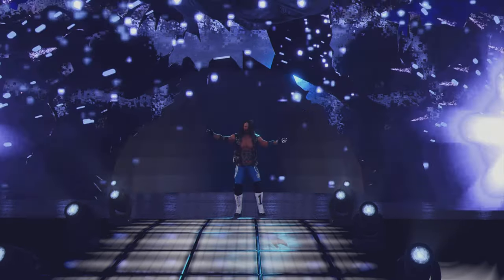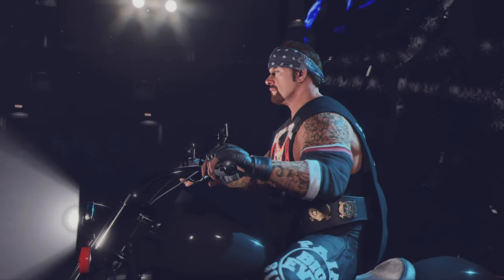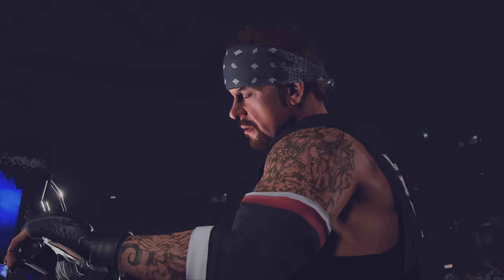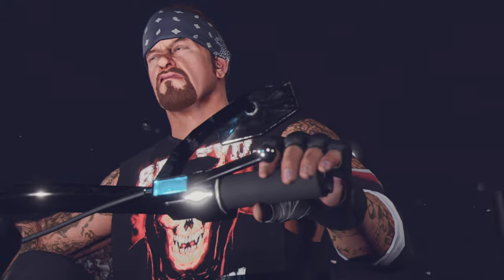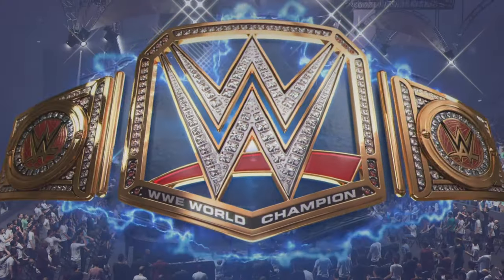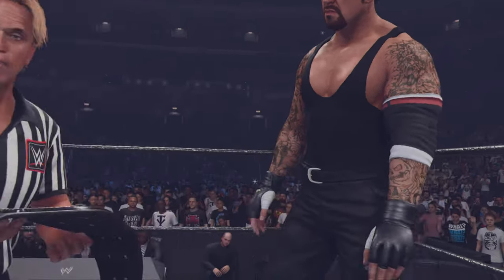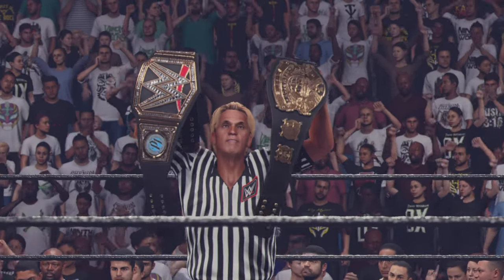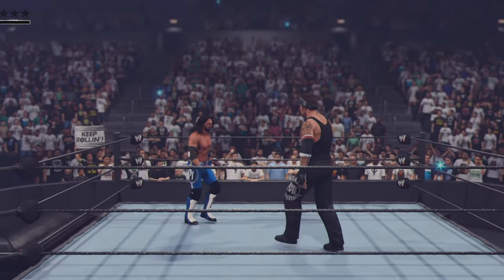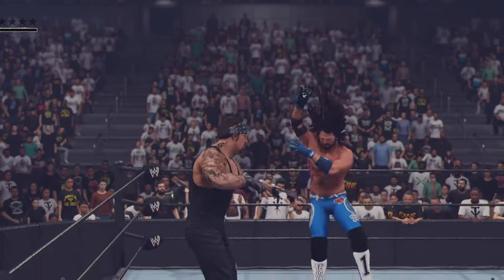AJ Styles' last challenge is a casket match against a former WrestleMania opponent — the Undertaker! Both titles are on the line in a casket match — it's for all the marbles. The casket is brought down and the Undisputed Championship is on the line in 2K24. It starts now and the Undertaker picks me up by my arm and absolutely drops me on the floor.